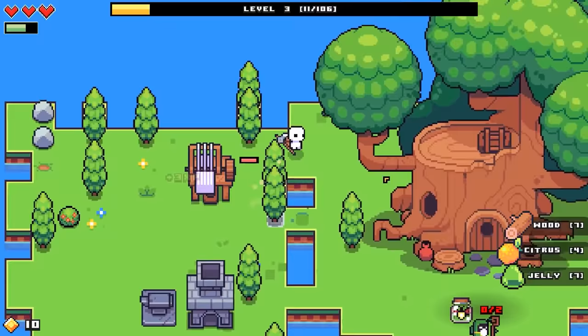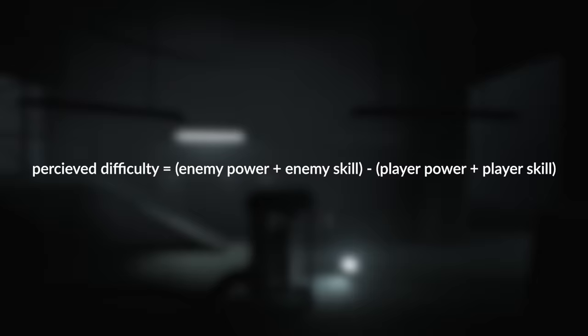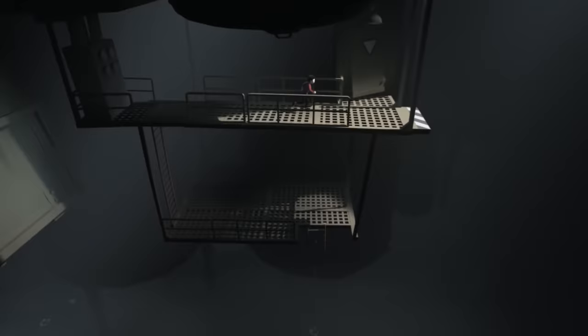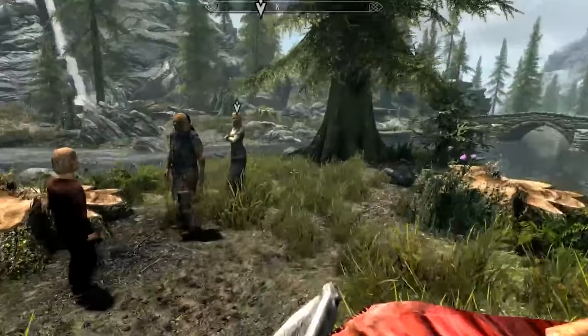How fast the player learns the mechanics of the game can actually be influenced by our game design — but that's for another video. As a game designer, we can control three of the variables in the difficulty equation: player power, enemy power, and enemy skill. How we scale these variables completely depends on the game, so let's look to some other games for examples.